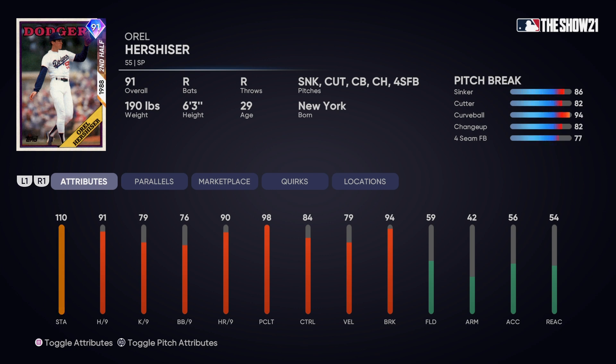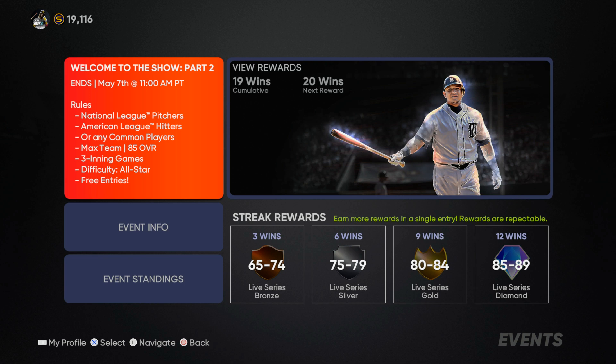Houston Street doesn't throw the hardest but he's got great break and control on all of his pitches. He was more of a pitch-to-contact type of guy anyway, which is why his hits per nine is way up and his K per nine isn't that high. Same kind of thing with Orel Hershiser - the number one thing about this card is that sinker-cutter combination mixed in with the changeup and curveball. This version does not have a slider like last year's game.